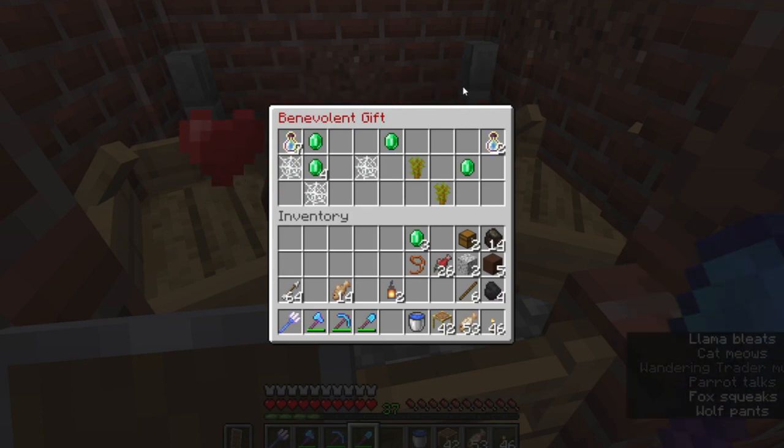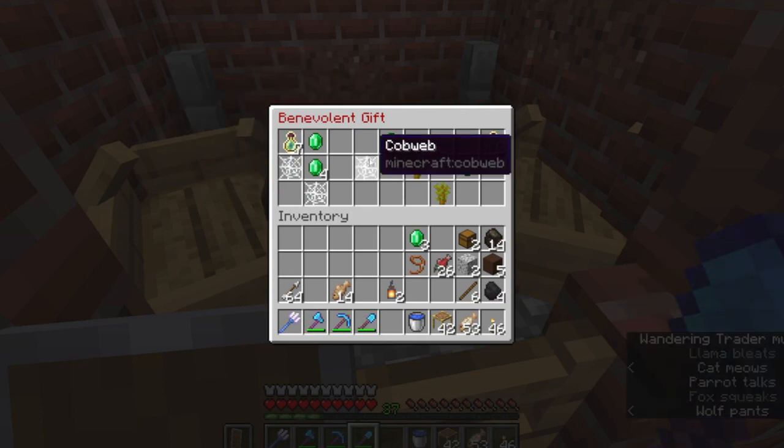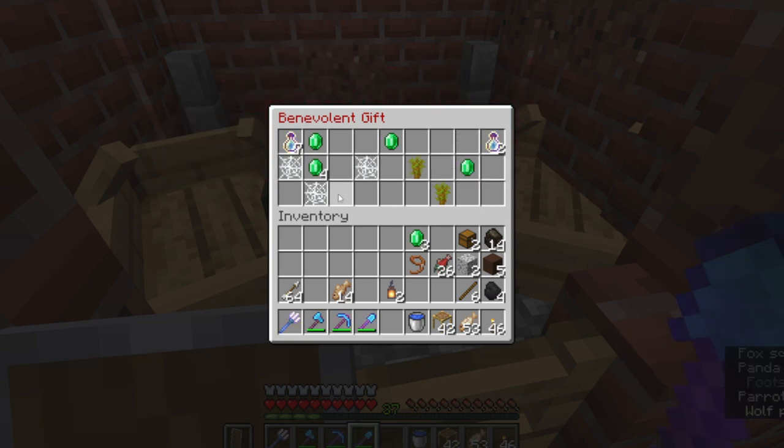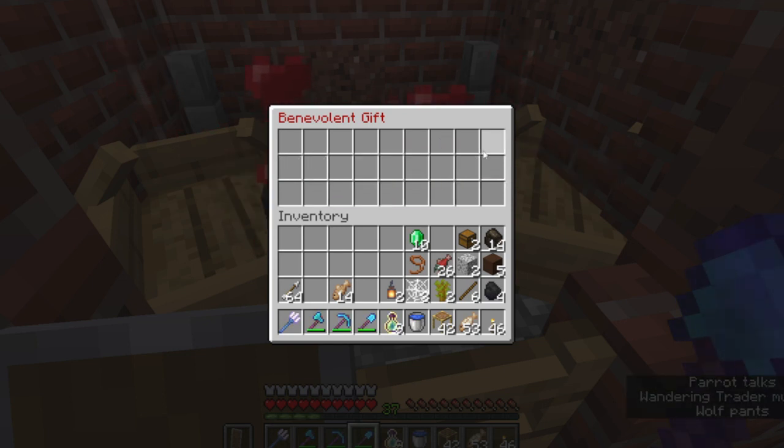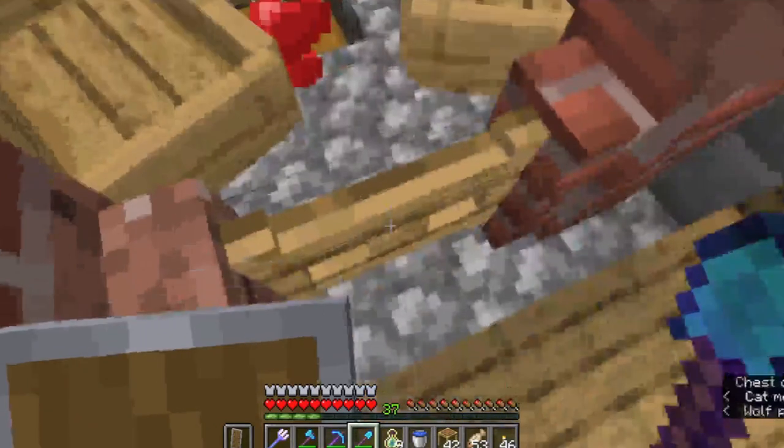Benevolent Gift! Got some cobwebs. I wonder if that means we are heading into a mineshaft. Although really, this is kind of the mineshaft level, right? It's the Badlands, so interesting.